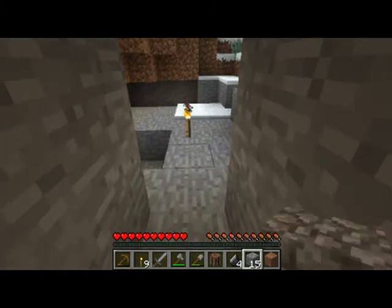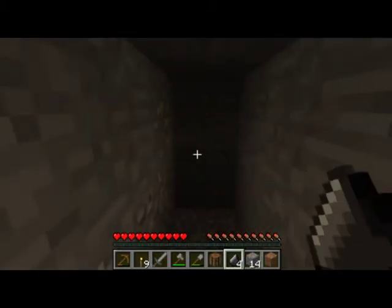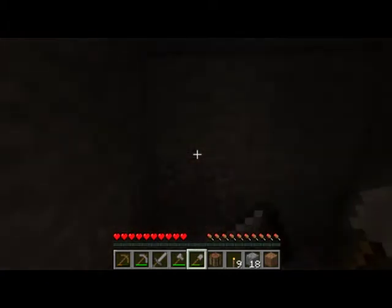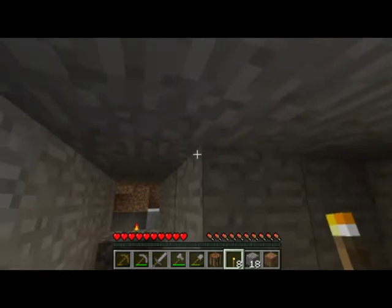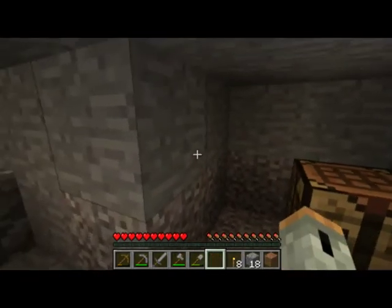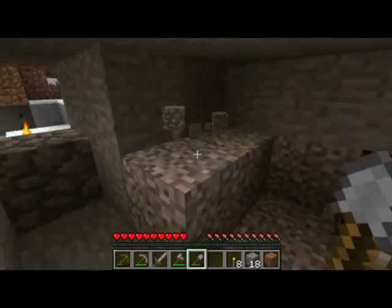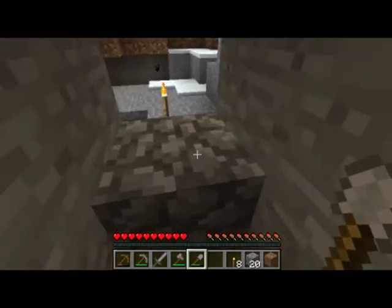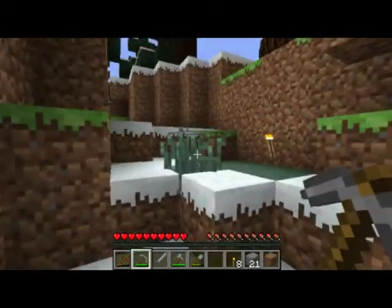I would suggest putting a wooden door here, but as of Minecraft update 1.2, zombies could knock down wooden doors. Iron doors they cannot. So if you get lucky enough to get six iron, you can make an iron door, which uses just the two left-most rows of your crafting bench. I only got a few pieces this time, but if you get six, go for the iron door.